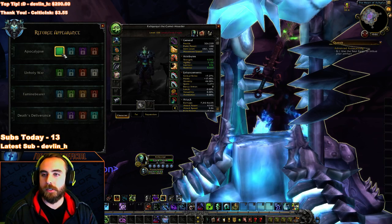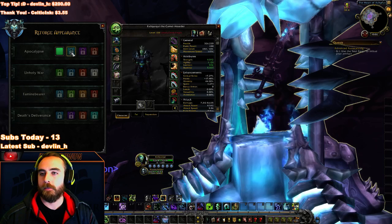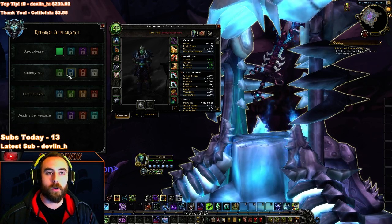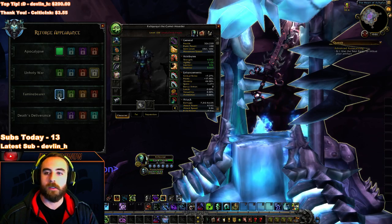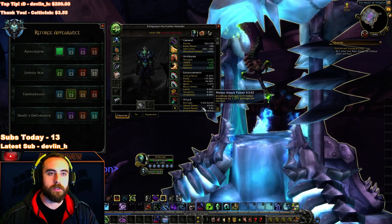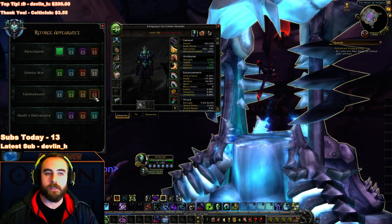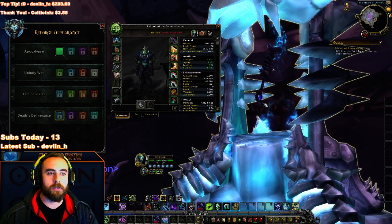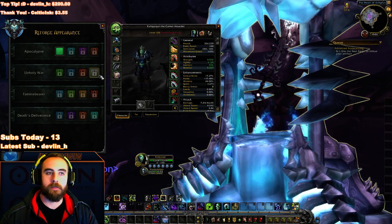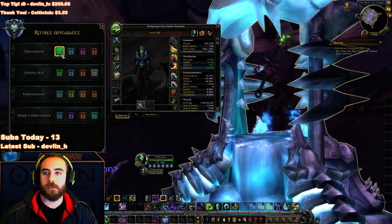We can look at some of the appearances. Normal Apocalypse, this is Unholy War. There's also Famine Bearer — that's kind of cool too. Different colors of Famine Bearer and then Death's Deliverance. I think my favorite is Unholy War, like the red. All looks good for Unholy War. Normal Apocalypse looks cool too, though.